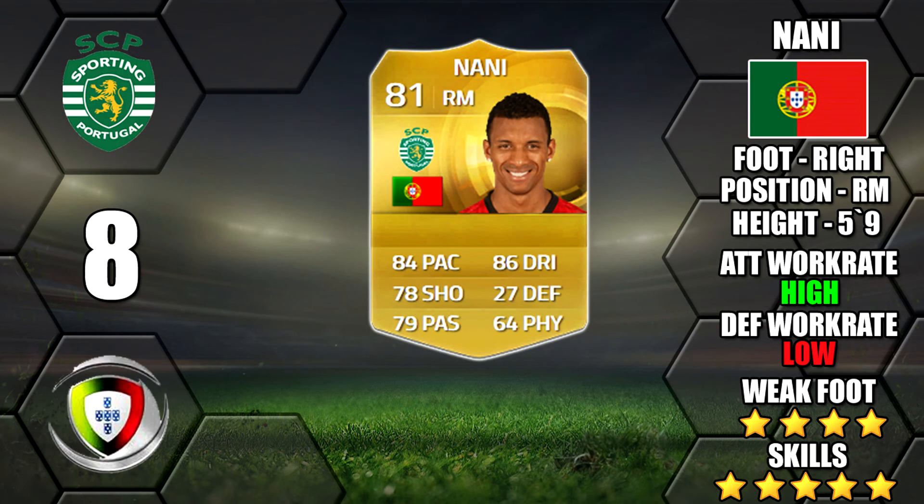Next up is Nannie, now at Sporting Lisbon. He makes the 4th five star skiller in the Liga Portuguesa, so it is looking very strong this year — I can see a lot more Liga Portuguesa teams. He has high/low work rates and a 4 star weak foot, making 2 great gold options in that league with him and Quaresma.